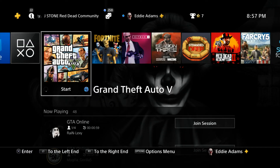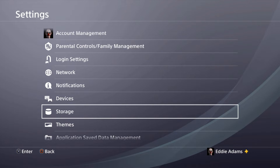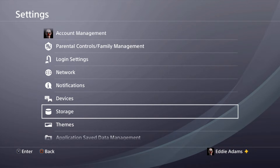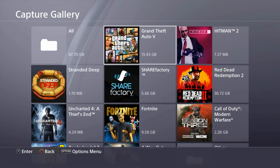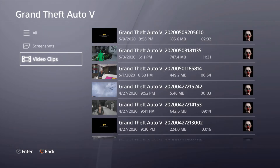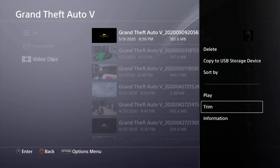First, you're going to hit the PlayStation button and go over to your settings. From settings, go down to Storage, then System Storage — click X on System Storage. Go down to Capture Gallery. From Capture Gallery, go to PlayStation or Grand Theft Auto, whatever you have set up. Go down to your video clips, then go over to your saved video clip just like I'm doing here.